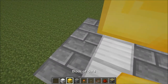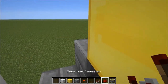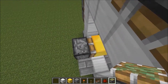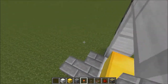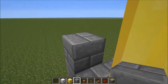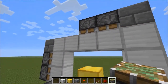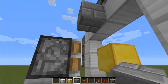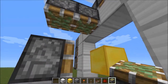There you have the pistons for it. Now for the gold block - you're going to want to have it about a block away from the door, and then the rest of it like so.